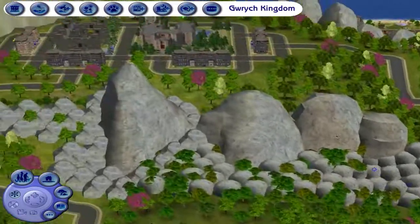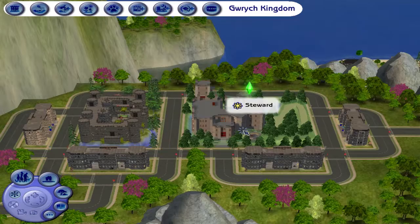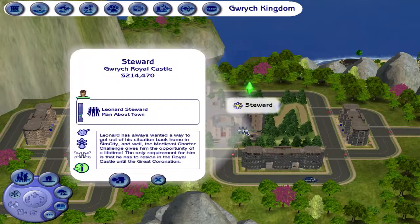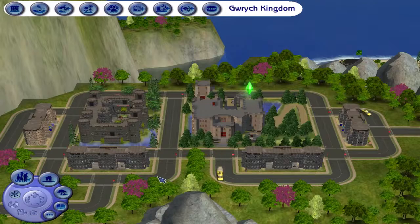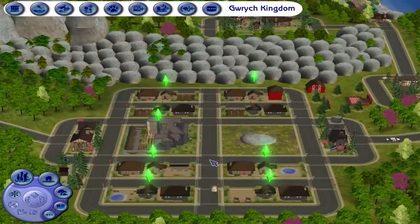Over here I have the Royal Steward, and this guy will just collect taxes for the Medieval Charter Challenge. His name is Leonard Steward, but I'm not going to play him until the Medieval Charter Challenge. Right now we're going to enter the foragers. Actually, let's go into the swineherds.